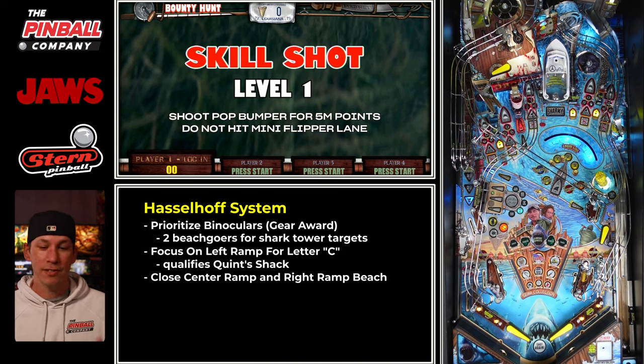The main line to all of this is making sure you get your gear — which you can do via either the quick shot or, if you're on a premium, your wheel award. One of your wheel awards at the beginning is gear, which is a big reason why you might benefit from short plunging, getting a ball to your right flipper and going straight for that left ramp to get your C to light Quint Shack. Then use your action button to select 'light gear,' and as soon as you hit the right ramp — assuming you have binoculars lit — you will get your binoculars and your Quint Shack right there. That's a two-for-one shot, and it's very important to understand how these features mesh together so you're not wasting any shots.